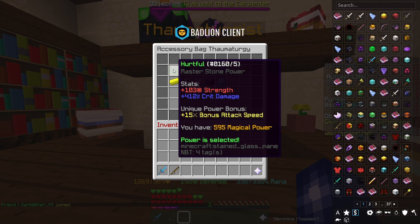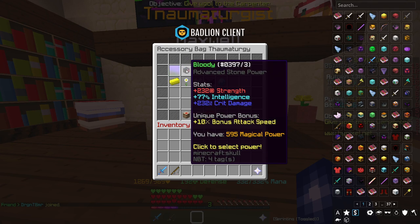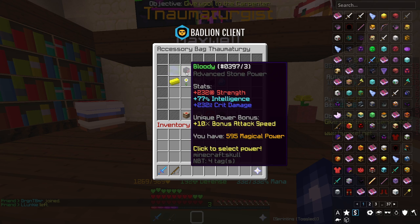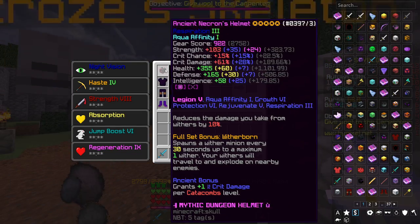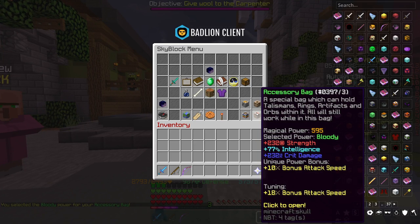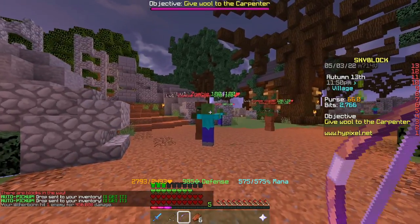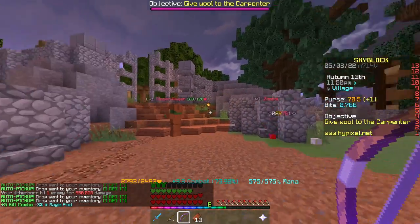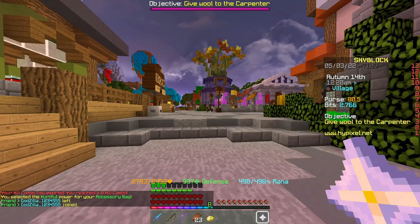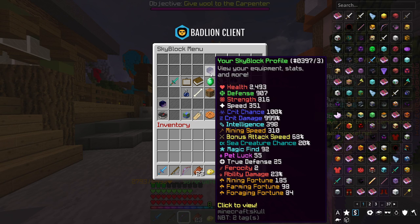I currently have both Bloody and Hurtful unlocked — that's the Beating Heart and the Magma Urchin. I'm going to do some damage tests with both to put into practice why one is better for me. This is my usual dungeon set: Necron armour, Juju Shortbow, and a level 100 Skeleton Pet. With Bloody applied — the Beating Heart — I have 944 strength and 819 crit damage, and I'm hitting around 222k to 223k damage. With Hurtful applied — the Magma Urchin — my stats are now 816 strength and 999 crit damage.